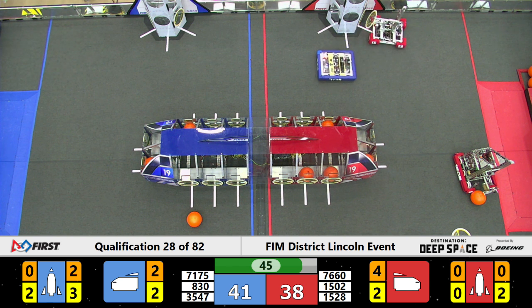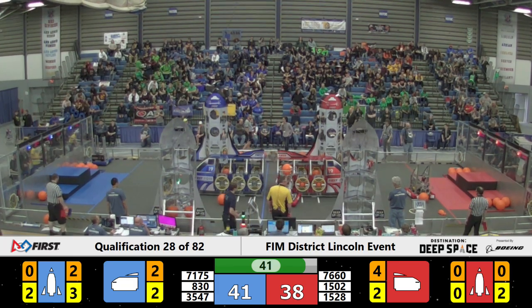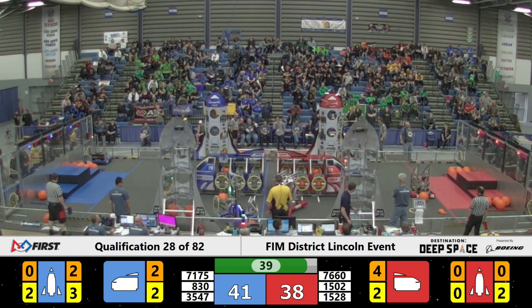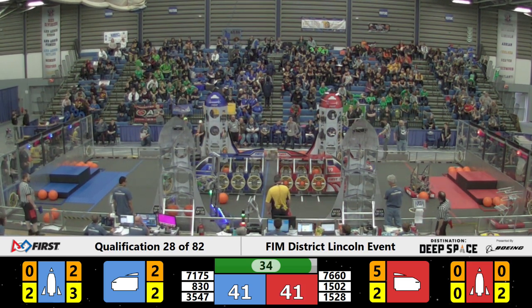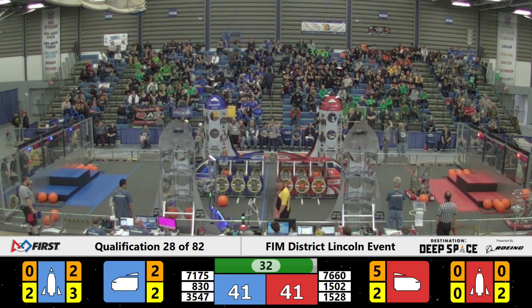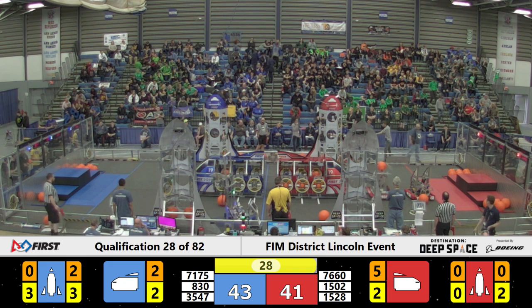1502 looks like they might be having some difficulties there. Another cargo piece placed inside the cargo ship for red alliance by 7660. Blue alliance slapping on another hatch panel for the rocket on the second tier — and it's good!